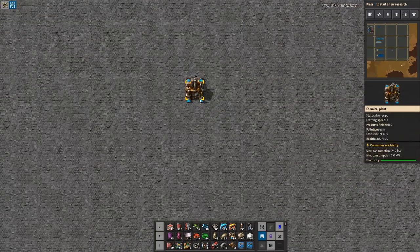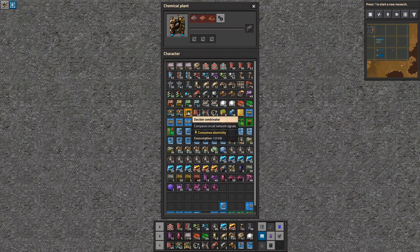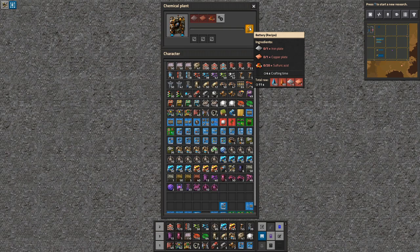So we are going to build batteries. Let's have a look at what the batteries look like. They are made in a chemical plant, and the recipe shows they only take one iron and one copper per battery, but they do take quite a bit of sulfuric acid. So you need sulfuric acid to get this going, which means you need oil — but you can make do with just the basic oil refining.